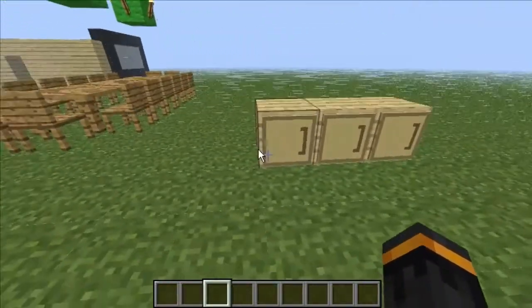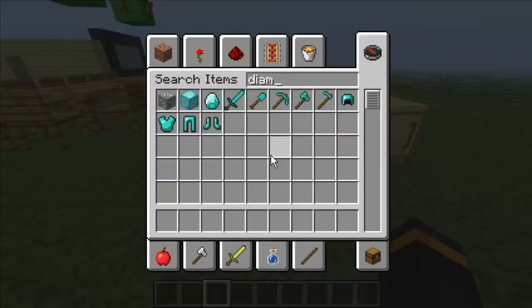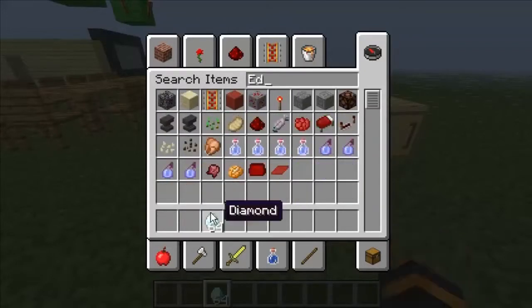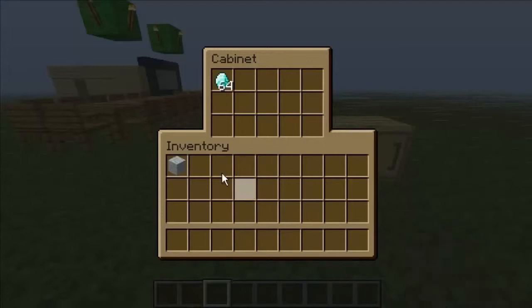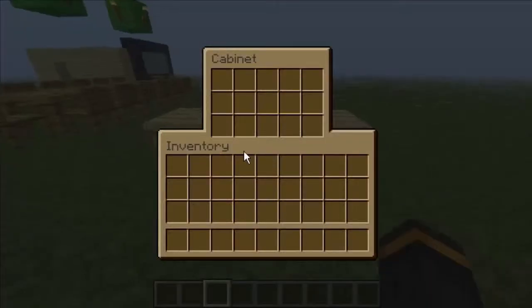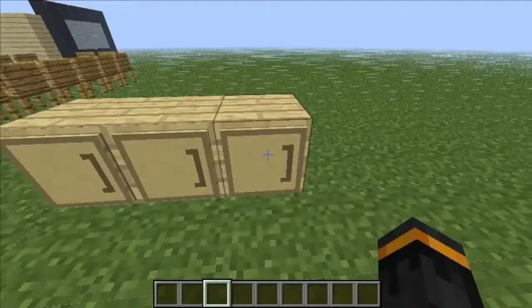Then we have the cabinets. Let me just grab some diamonds — these cabinets are where you can keep your diamonds safe. They work side by side as well — place them in there, place them in there.